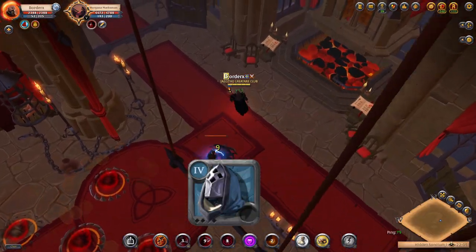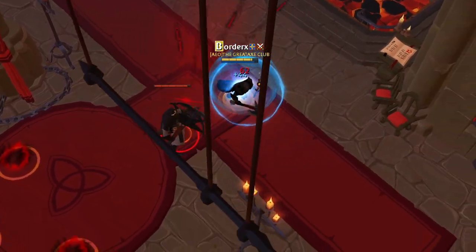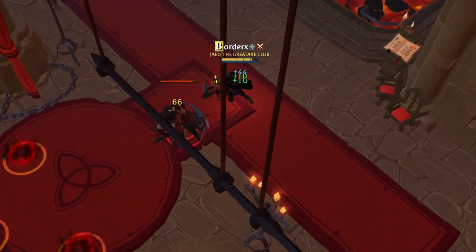Helmet number 1: the Scholar Cowl. With axes being an energy-hungry weapon tree, the Scholar Cowl's energy shield is an easy fix to solve your energy issues.